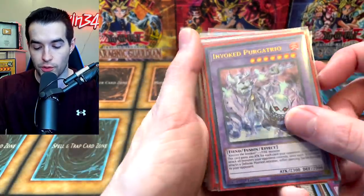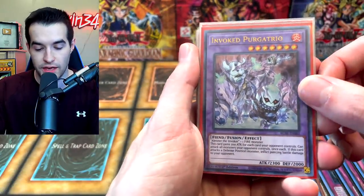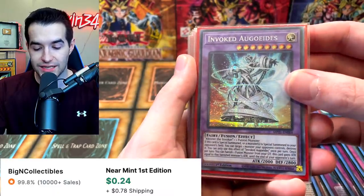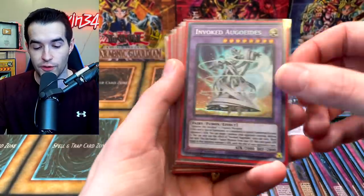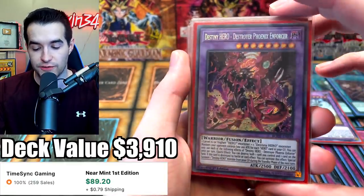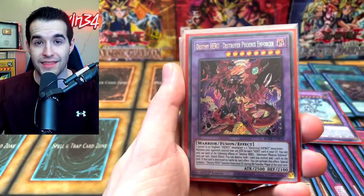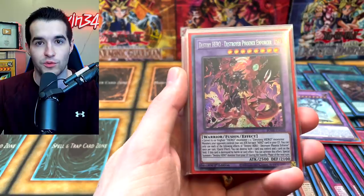We got the Purgatrio — this is the fire version, not nearly as good as Mechaba, but it can be pretty big. Sometimes you need to banish their fire from the graveyard or you don't have a Mechaba left. We got the Aguidas — this is just any fusion monster, which could be DPE or another Invoked. Then Alistair, and you can make that guy. Then we have one Destroy Phoenix Enforcer. This card is just insane — it's taking over. A lot of people say that it's better than Dragoon, and I think when I've played with both of them, this is better because you can do everything else while using it instead of having to wait.